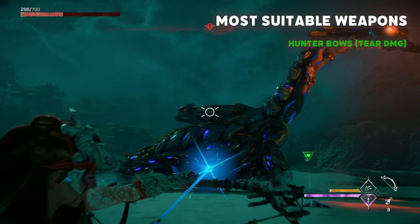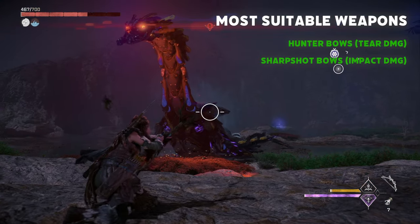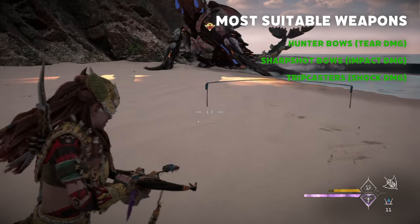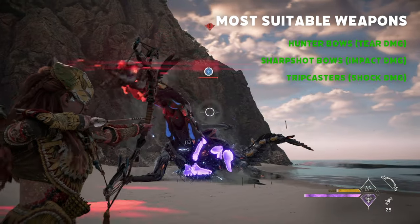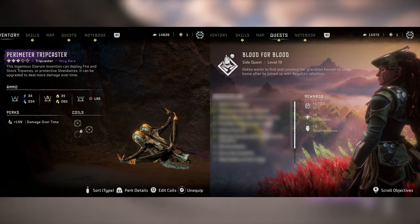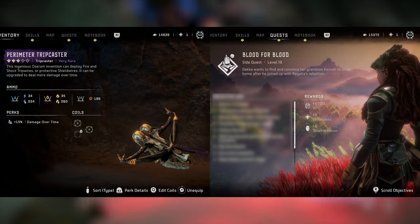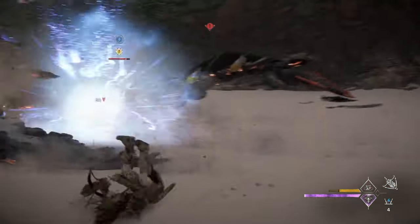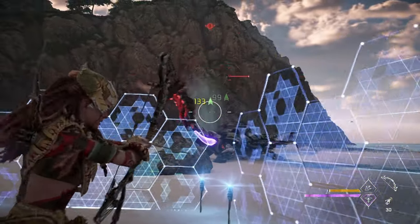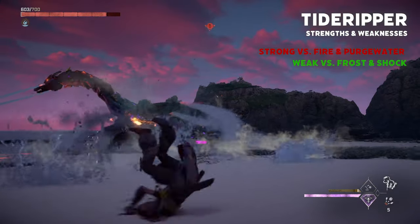For weapons, hunter bows are going to be a great choice for tearing off the Tide Ripper's title disc and tail fin, while sharpshot bows with high impact damage will help with detonating their purgewater sacks. I also find that tripwires work very well against the Tide Ripper because of their large body size. The Perimeter Tripcaster, which is obtainable by completing the Blood for Blood side quest given at the Memorial Grove, is a great option to use against the Tide Ripper since it has shockwires. It also provides shield wires which can sometimes help defend you against the many purgewater attacks coming your way.